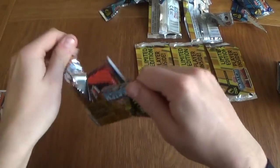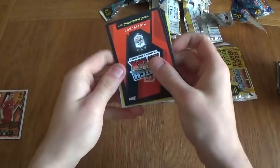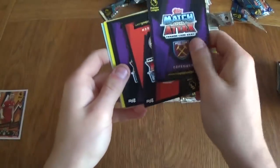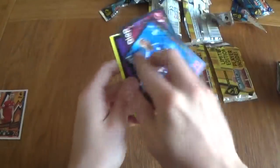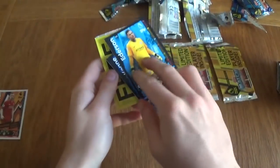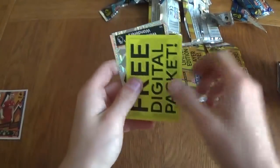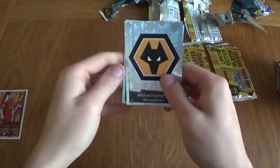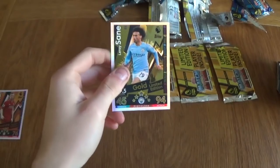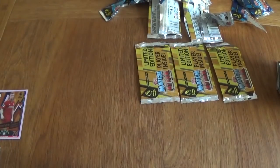We've got a City midfielder — this is going to be Sane again. Let's hope it's just not a bronze so we can keep our non-duplicate streak going. Gray, Diop, Edison Keane, 3-pack, Wolves, and a gold Sane. So nice — still no duplicates guys! Two gold limited editions.